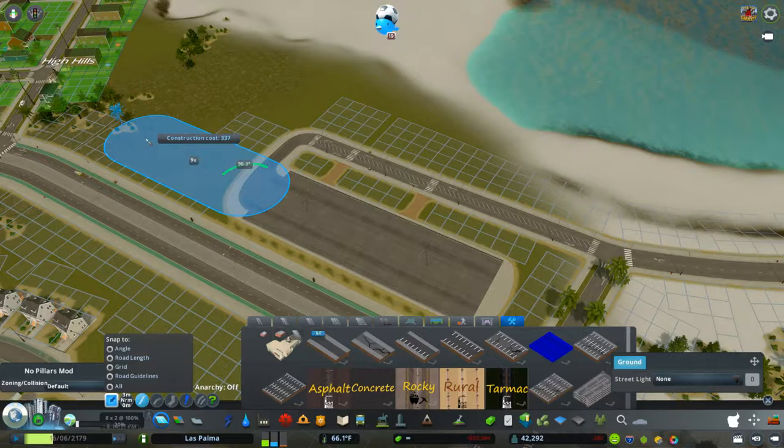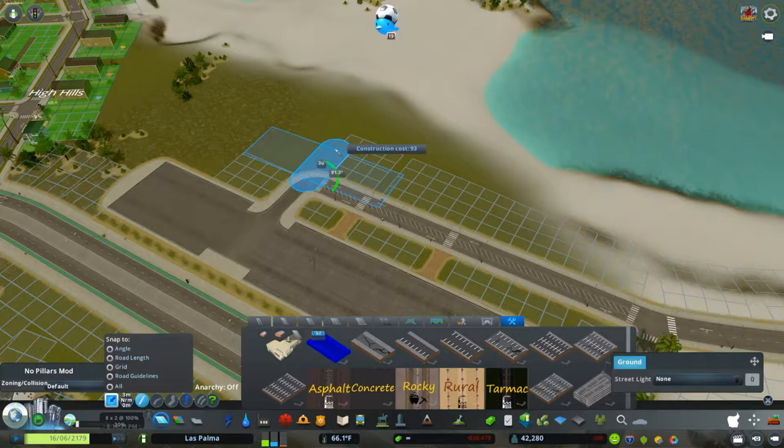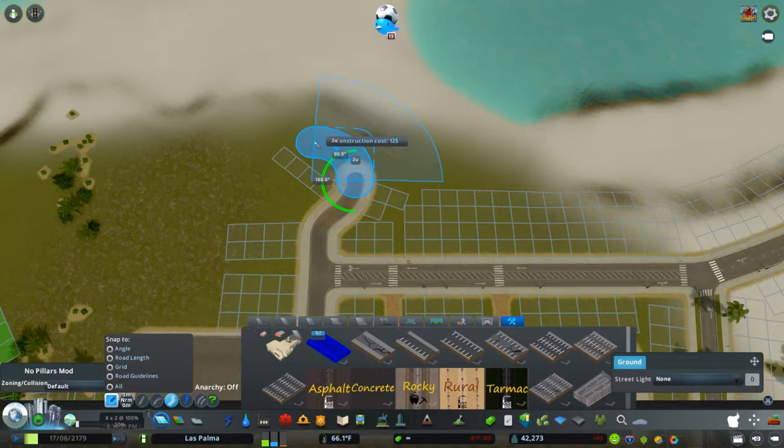I'm really looking forward to this one. I'm making a little parking lot here, expanding it to be a nice big size so there's plenty of places for people to park. Then we're going to make a little road that connects down this slope, and first we're going to put in a small roundabout.